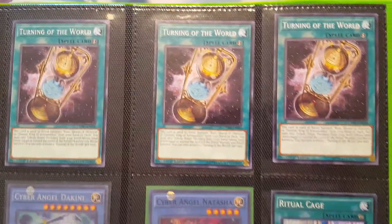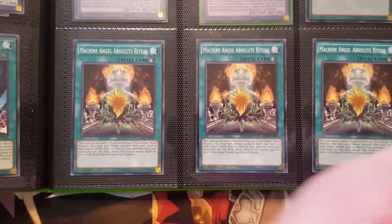Same with this Demise Ruin stuff — honestly nobody's really interested in it, but I might as well mention it. This isn't really for trade right now because I need to hear back from another dude about it. But the Cyber Angels and the Machine Angel Absolute Rituals are for trade.